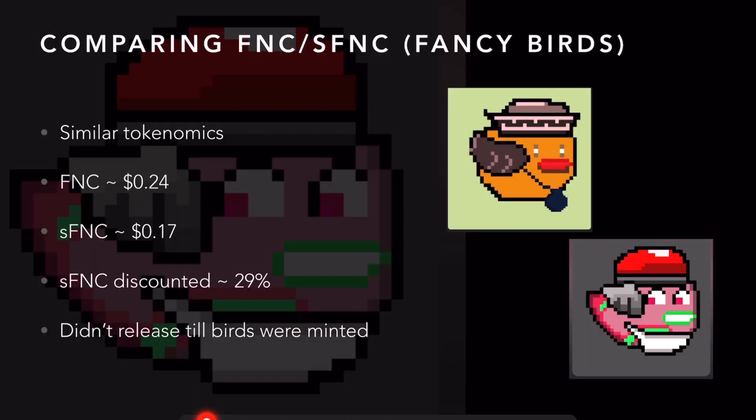A quick comparison to Fancy Birds: Fancy Birds is getting a lot of guidance from Kieran Warwick from Alluvium, and their tokenomics for the FNC token are very similar to Alluvium. The game recently came out, so we can use this as a good comparison. They have an FNC token, which is like the ILV, and a synthetic FNC token, which is like SILV2. At the time of recording, the FNC token is $0.24, and you can buy the SFNC token on the free market for $0.17 — about a 29% discount. We can't see what the difference between FNC and SFNC was before the game came out, since you could only claim in SFNC once the game launched. But now that the game is launched, it's sitting at about a 29% discount.